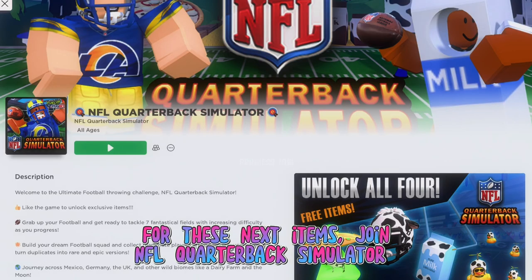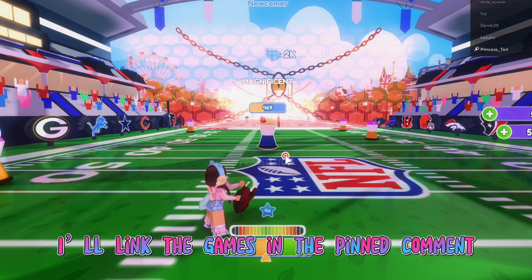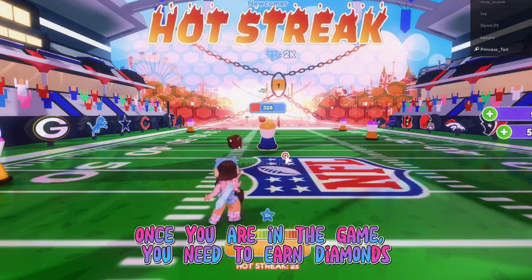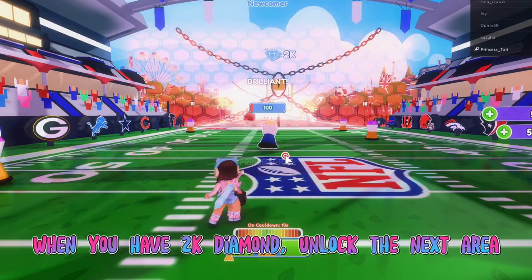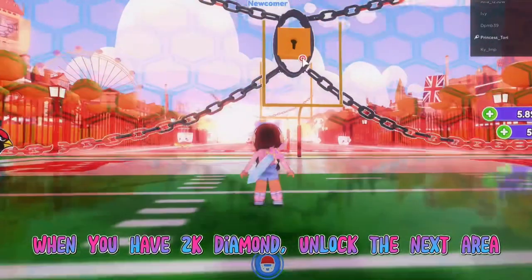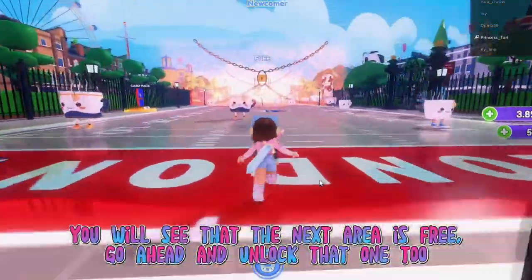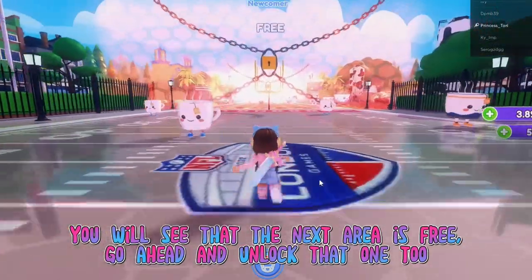For these next items, join NFL Quarterback Simulator — I'll link the games in the pin comment. Once you are in the game you need to earn diamonds. When you have 2000 diamonds, unlock the next area. You will see that the next area is free — go ahead and unlock that one too.